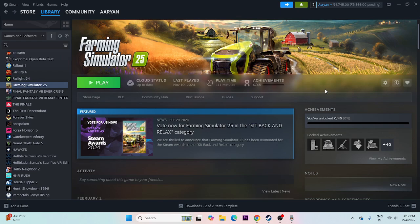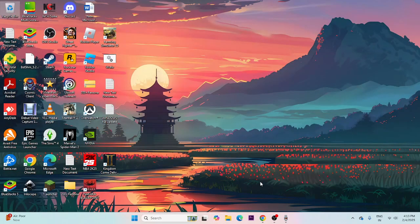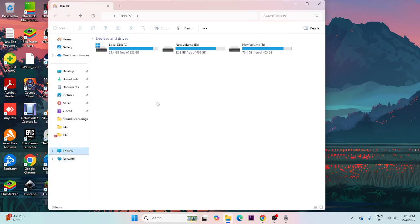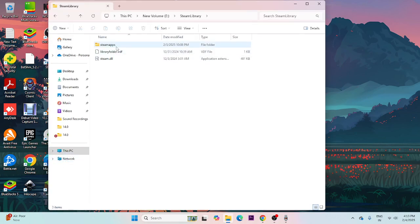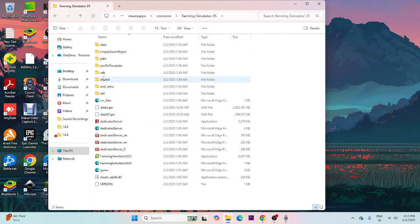The next step is to try launching the game from the installation folder instead of from Steam. First, find where the game is installed — right-click the game in Steam, go to Properties, then Installed Files. Right now the game is installed on drive E, around 35.88 GB. Close everything and go to File Explorer, then This PC, drive E, Steam library, SteamApps, Common, and navigate to Farming Simulator 25.